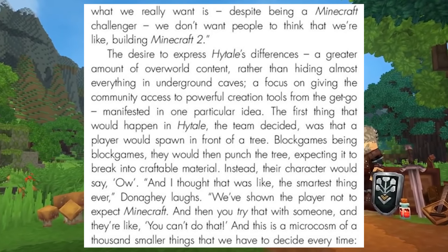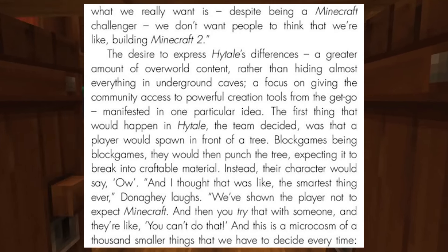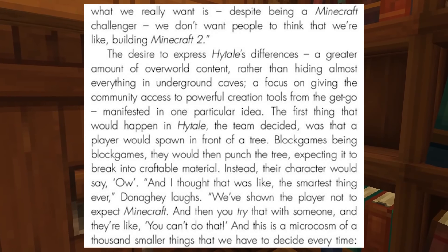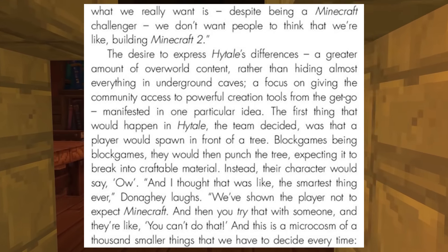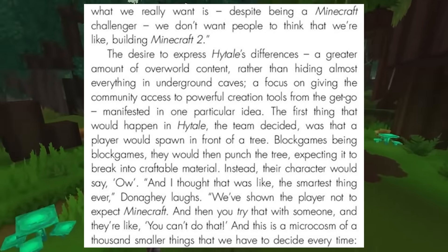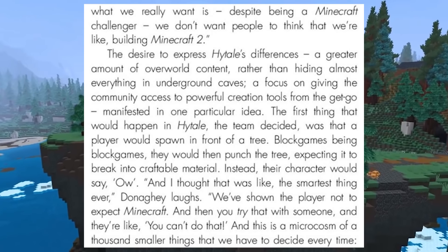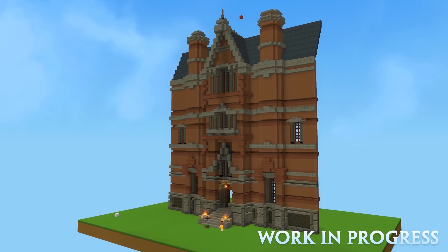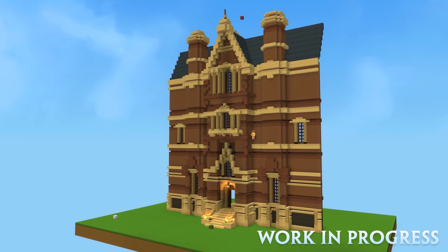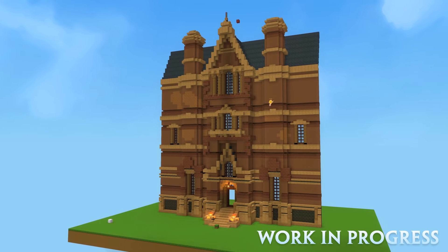The team actively made the choice to subvert expectations while still respecting their roots. As a stark comparison, they mentioned that they chose to start off by spawning a player by a tree — the first thing expected, the genre trope, is to hit a tree and get wood. Of course, when you hit a tree in Hytale, you'll simply hurt yourself. They've been tossing ideas like this back and forth for years. If you want to read it yourself, I'll leave a link in the description to buy a copy, but now we're jumping into the smaller details and images revealed.